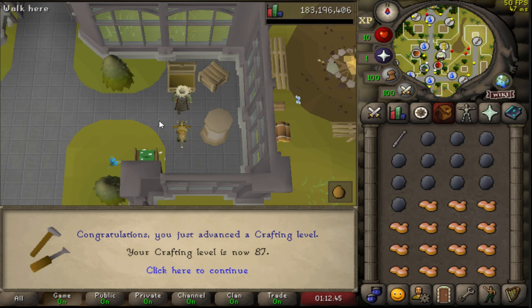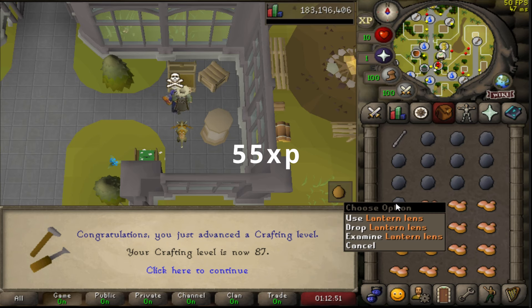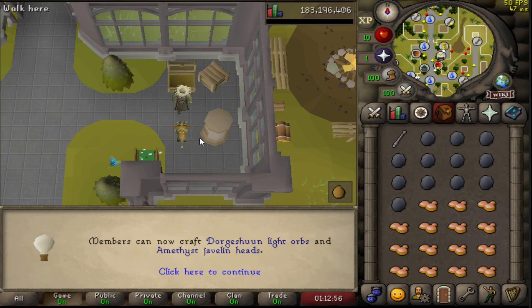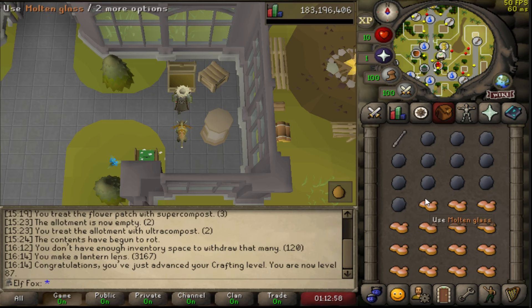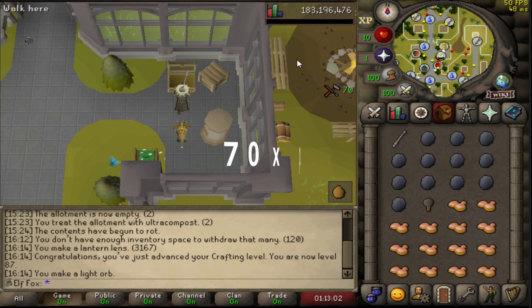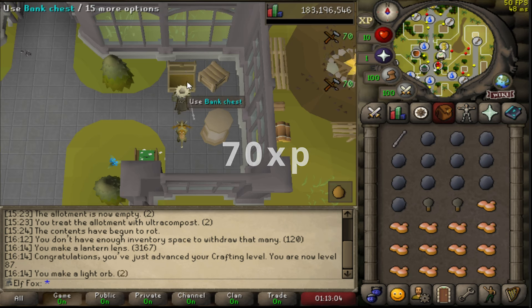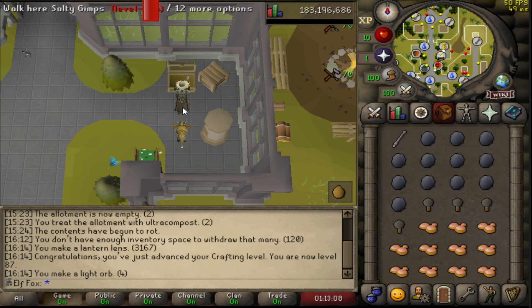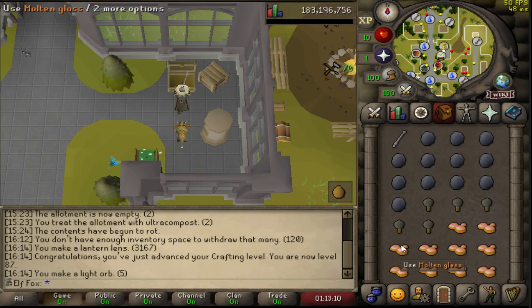87 crafting — a big XP upgrade. I go from 55 XP per Molten Glass making them into Landalin Seas, and I can now make Dorgesh-Kaan Light Orbs, which is the highest tier thing you can make from Molten Glass. My XP goes to 70 each, so 15 XP more per Molten Glass. And I have over 30k Molten Glass to go through, so it's gonna add tremendously.